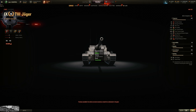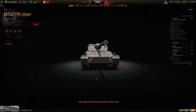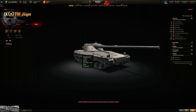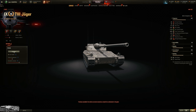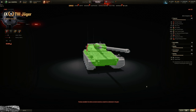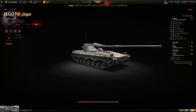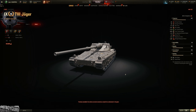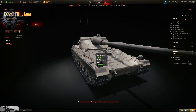With a 120mm gun you can easily penetrate anything on this tank — no problem anywhere you shoot. With a 90mm gun at 200mm of AP penetration, it's easy to pen everywhere, even on the sloped turret and sloped hull. Drop it to 180mm penetration and it's still all green everywhere — this thing basically has no armor.